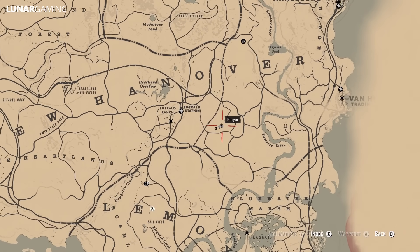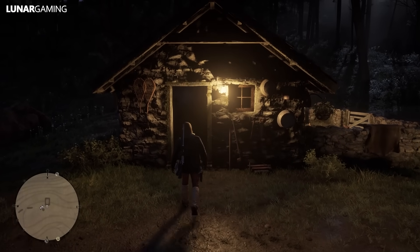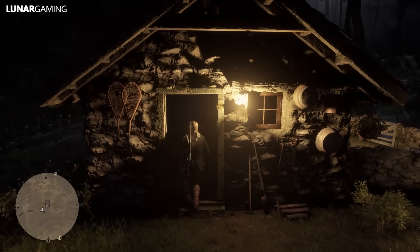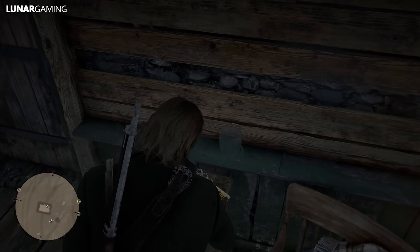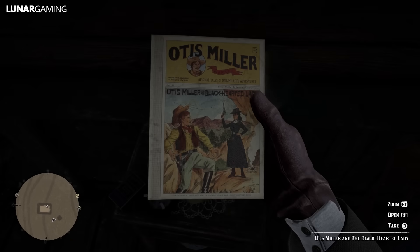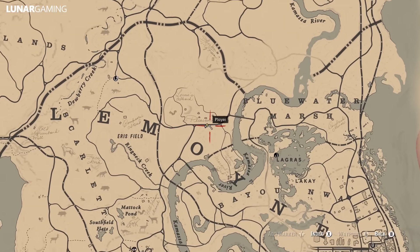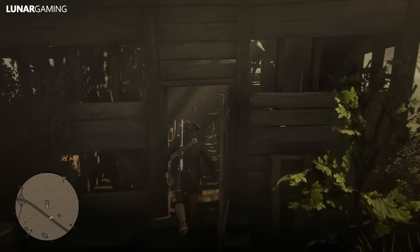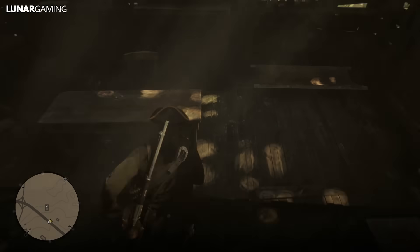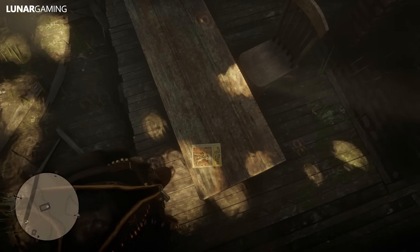Just to the west, in a small shack in the woods, is the second Otis Miller book at Osmond Grove on the nightstand. South of here again, just above the O on the Lemoyne sign on the map, there is an abandoned schoolhouse with the final Otis Miller book inside — on the desk, Otis Miller and the Boy from New York.